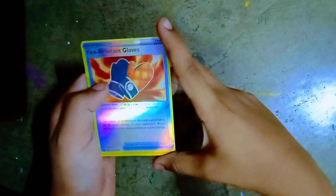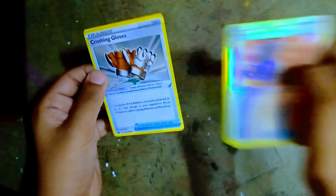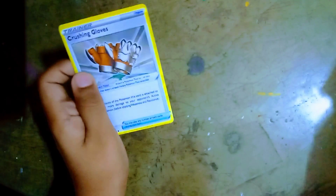Friends, I have items. Then Fire Register Gloves. Reverse Hollow. Then friends, I have Crushing Gloves.